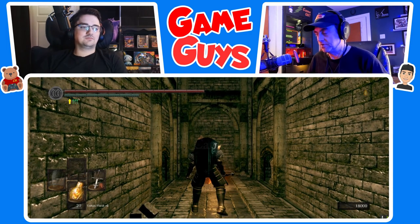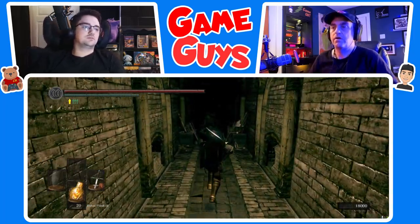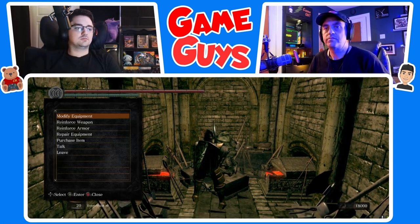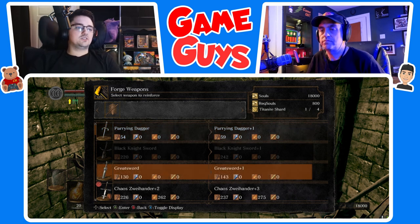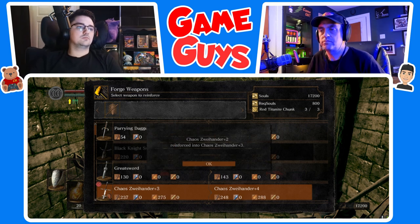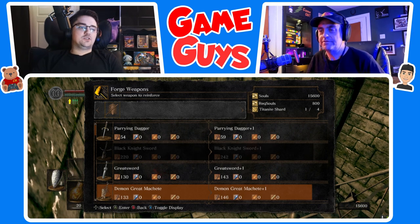Alright, go talk to the skeleton merchant. Let's go to reinforce weapon. Go to your Chaos Whitehander and we'll upgrade that to plus five. You have now maxed out your first Dark Souls weapon.